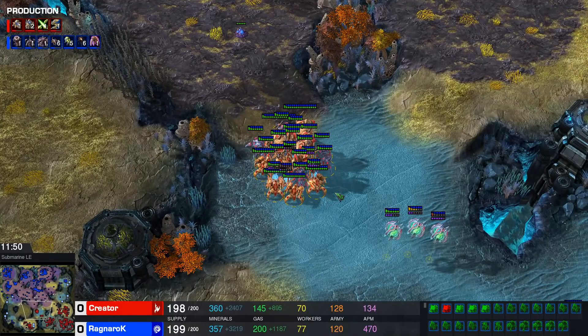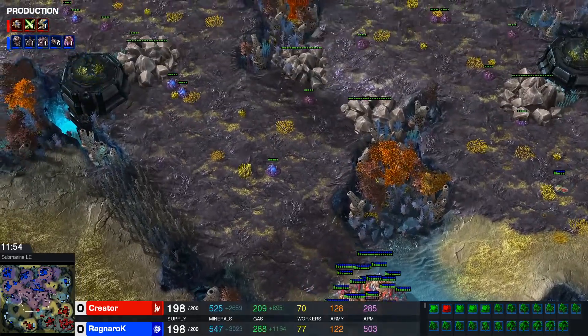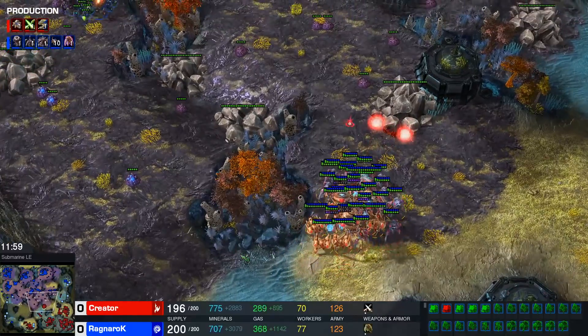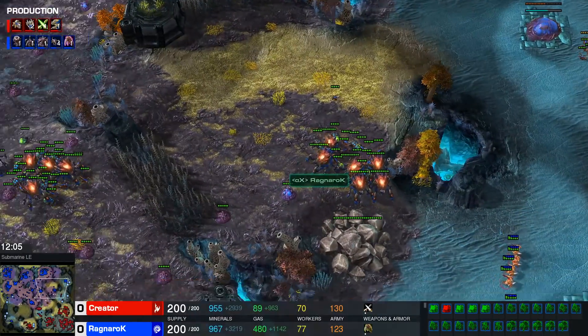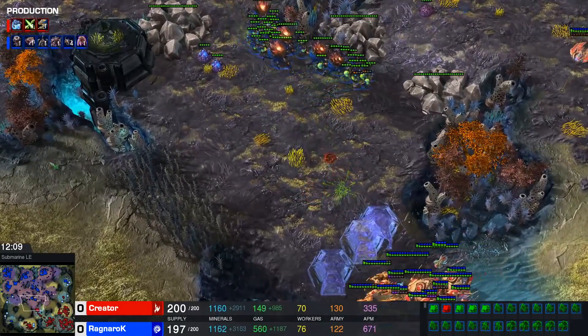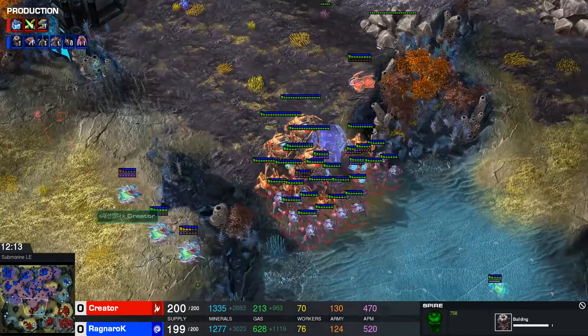I think he's going to be setting up for a big max push, but I feel like he could have been poking and prodding — trying to get that creep back on Ragnarok's side of the map. Because now it's going to be really difficult for Creator to move out, even though there's lots of chokes here — you don't want to be fighting on creep with Colossi. That's the one thing you generally don't want to do.